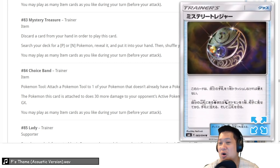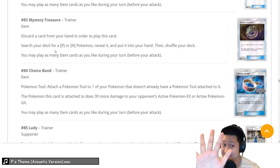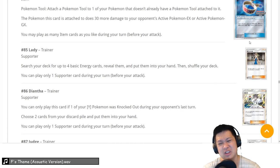Mystery Treasure — a budget Ultra Ball for Psychic and Dragon Pokemon. You only have to discard one energy to put any Dragon or Psychic Pokemon in your hand. It's a cheaper Ultra Ball for just those two types. Works for Tapu Lele. I think it'll be in Psychic decks. I'm going to give it a 5 — for Psychic and Dragon decks it saves that discard, there's no reason not to use it for those decks. It's going to be a 5.